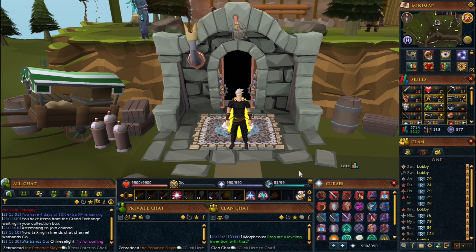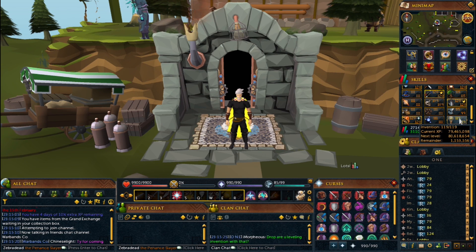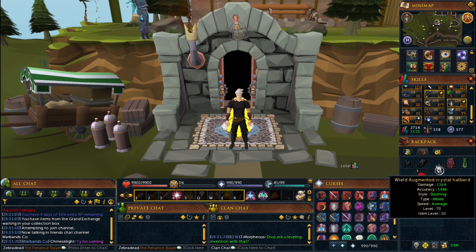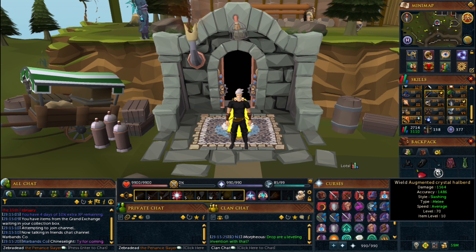Alright, so today we're here at the Invention Guild. We're just over 1mm off of getting 120. In the inventory we've got 1, 2, 3 ready to disassemble. So we're pretty much there. Let me get 120 and recomp.